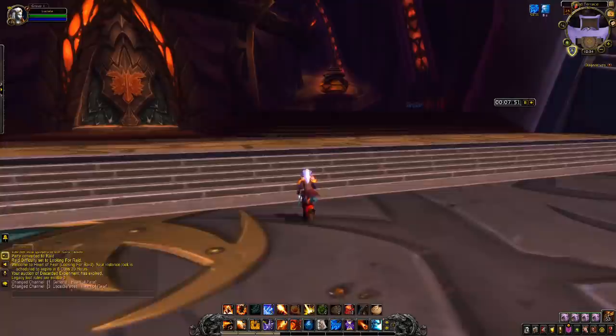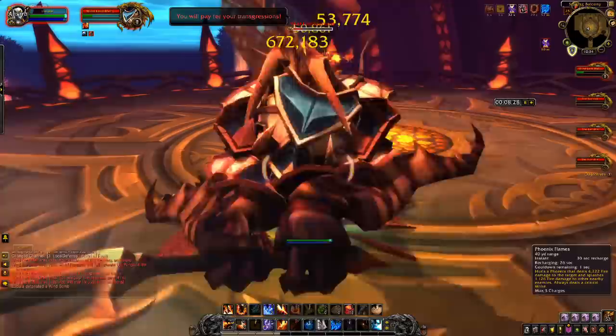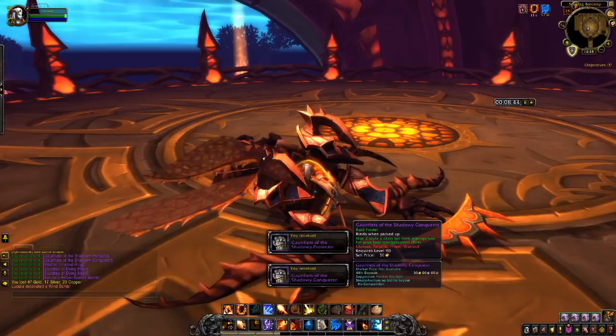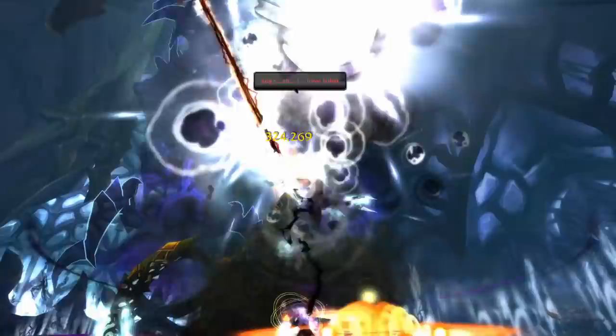Now we're going to run the second half of the Heart of Fear raid instance. Select the option: The Nightmare of Shek'zeer and kill all three bosses. Note the gauntlet tokens that drop here — these are worth rather more than anything they can be turned into, so vendor them as they are. This significantly increases the average gold returns from each boss. It takes about three minutes to kill the other two bosses after the first, so this raid isn't the most efficient, but it is worth completing if you want to avoid hitting Instance Lockout too early.